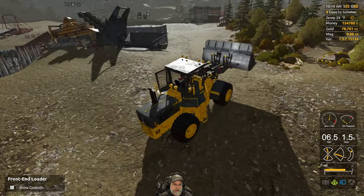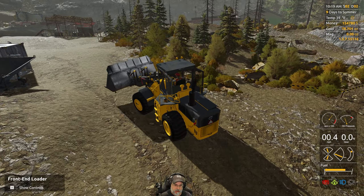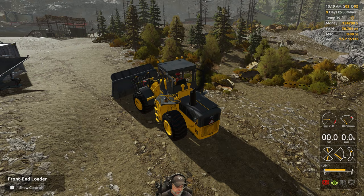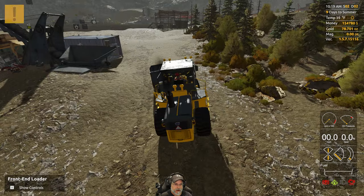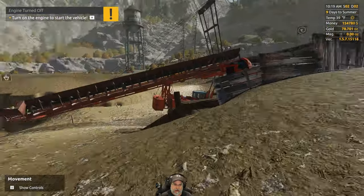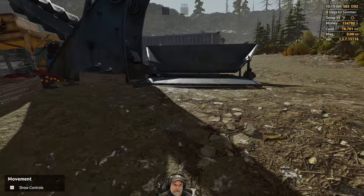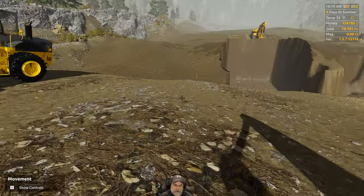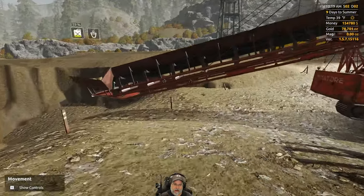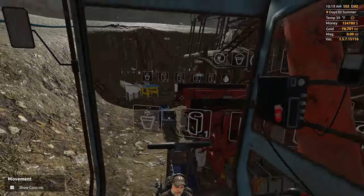Let's park the excavator right here for now. What I want to do is move the Frank so that it's feeding the hopper - I talked about that earlier. Then we'll get the second Frank in place after that. Let's go over here and jump on inside.